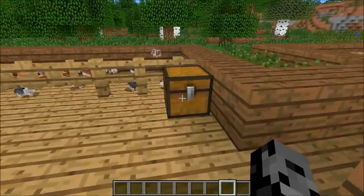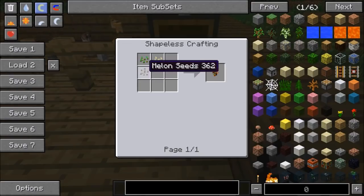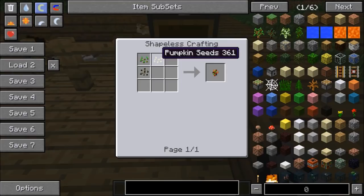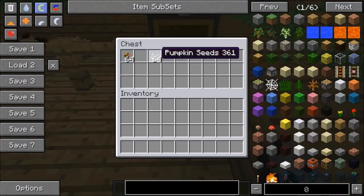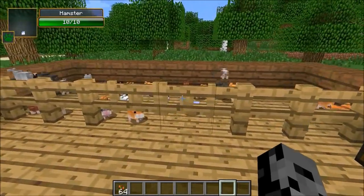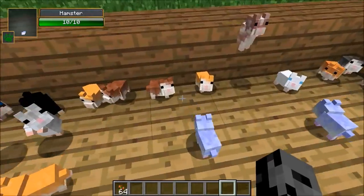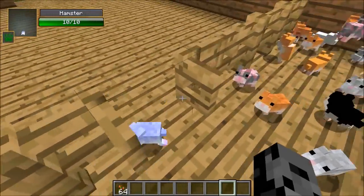So guys, this is the stuff you are going to need. To tame these guys you are going to need hamster food. Hamster food is made from melon seeds, seeds, and pumpkin seeds. Apparently hamsters love seeds so much, and giving them their food will make them very happy. I'm gonna see if I can get one to come out of here and tame it.